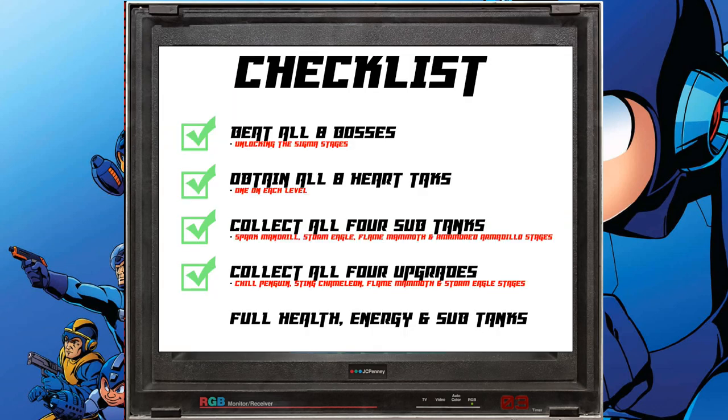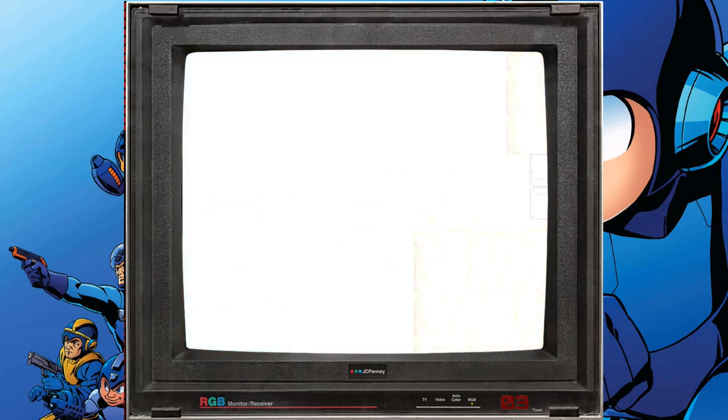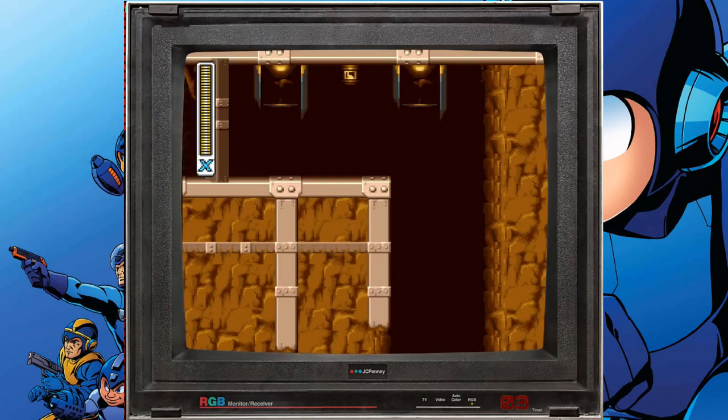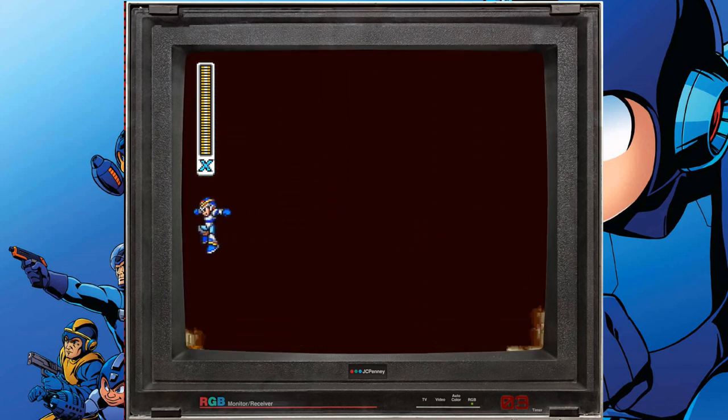Lastly, obtain all four upgrades. These capsules are located in Chill Penguin, Sting Chameleon, Flame Mammoth, and Storm Eagle stages. That's your X-Buster, your helmet, your boots, and your chest armor. Get those four things and you're set.